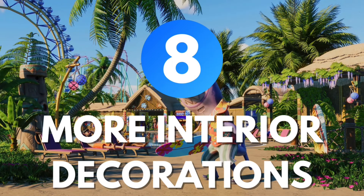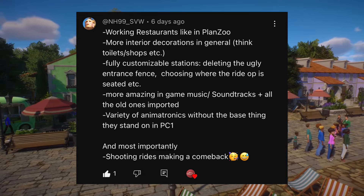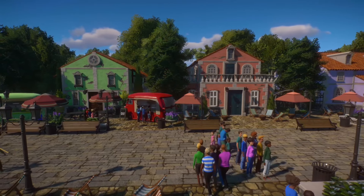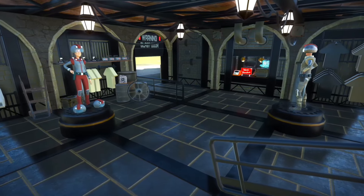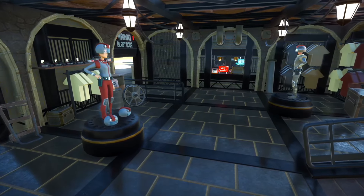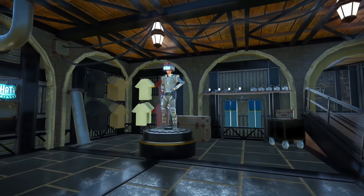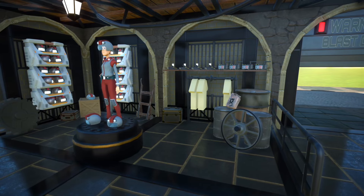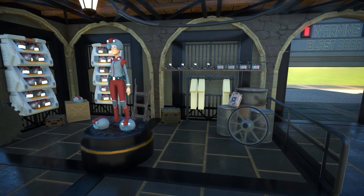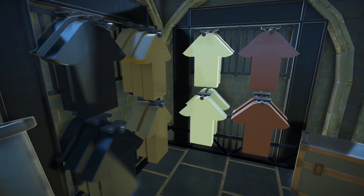Number eight: more interior decorations. In the Planet games we have plenty of decorations for the outside but almost none for the inside. As someone who makes a lot of interiors, I agree we need more pieces to use in interiors even if they're basic. As you can see with this example from my ongoing final park series Marvelous Realms, I've made a gift shop where everything is custom because we don't have any other way of doing these in the base game. I often say there aren't any problems, only solutions waiting to be invented — but having pieces made for that purpose would be a godsend and would save us a lot on the piece count, because every single one of those t-shirts is seven basic shapes.